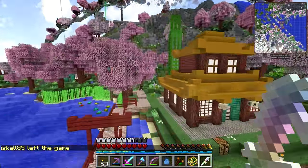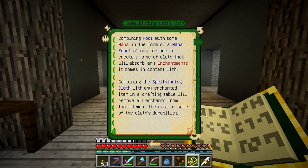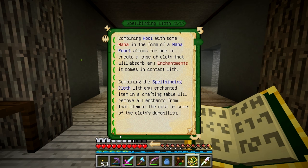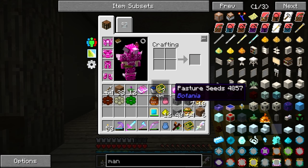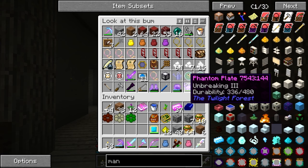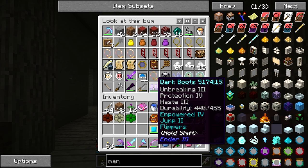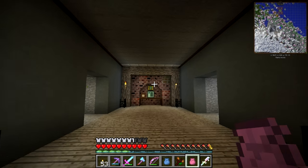I was just carrying on looking through this book seeing what else there was, and I found this thing called a Spellbinding Cloth. It says combining wool with some mana, then getting the spellbinding cloth with any enchanted item in a crafting table removes all enchants from that item at the cost of some of the cloth's durability. I'm wondering if I can maybe do that with these - like take these enchants off. Should we have a go? We need string.